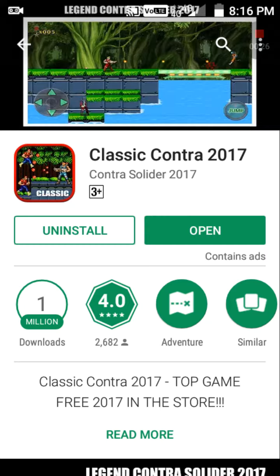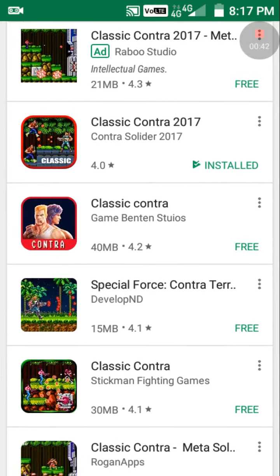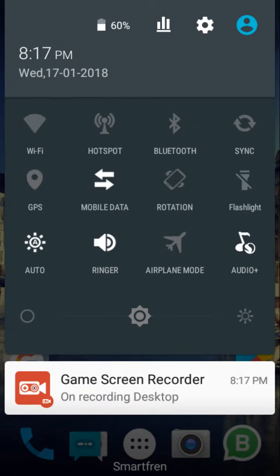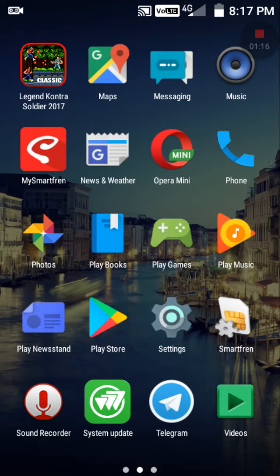You can just type 'Classic Contra 2017' in the Google Play Store and select it. If you haven't installed it before, just click Install. After done installing, you can close your Play Store. I will close my internet data because this game doesn't need data. Then just open Legend Contra Soldier after your install.